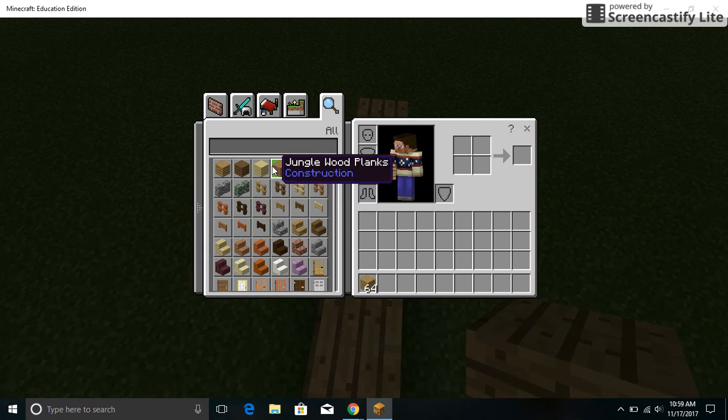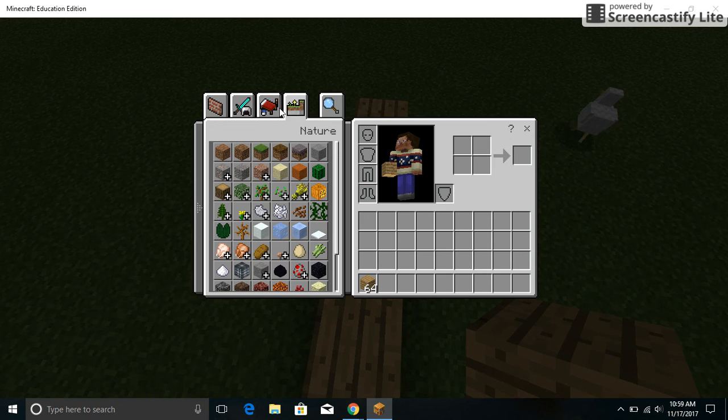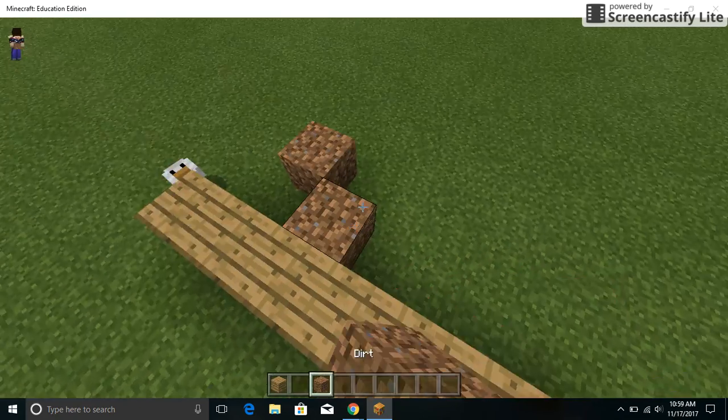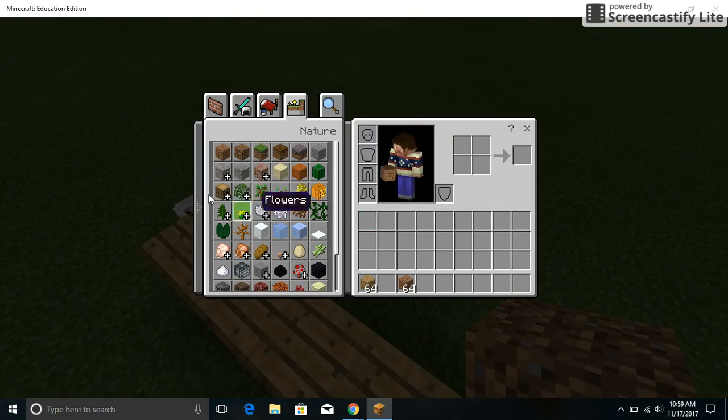There's also nature blocks — things like grass, dirt, and all the stuff that naturally forms in a world. You can drag those over too, like dirt for example.